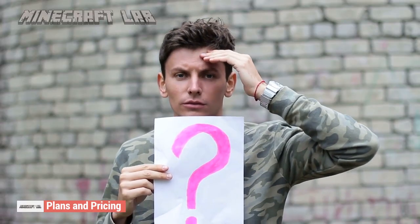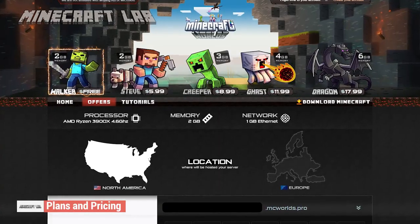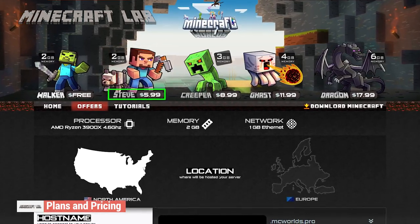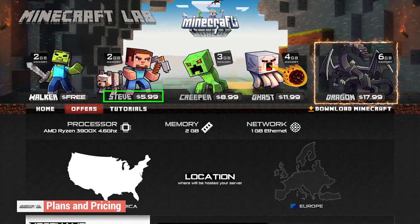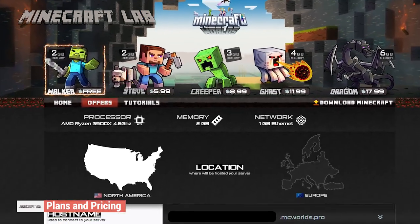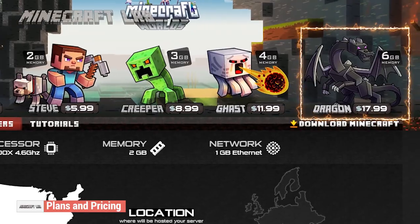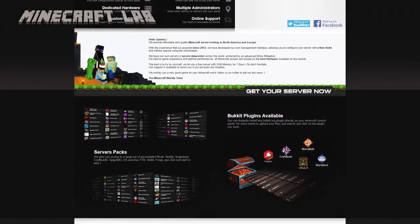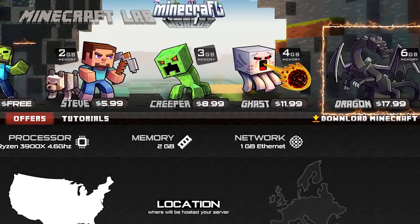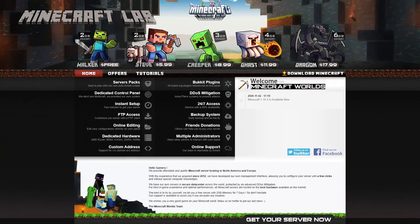So how much do you have to pay to get access to all of this? Well, it seems the answer is a lot. The cheapest plan, aside from the 2GB free plan, is the Steve 2GB plan, which costs just around $5.99. The most expensive plan is the 6GB plan, and it costs $17.99. While Minecraft Worlds' cheapest plan isn't exactly too unreasonable, their most expensive plan is probably the most expensive I've ever seen. Minecraft Worlds didn't do too badly until it got to pricing. Their cheapest plan makes economic sense, but the higher we went, the least economic sense it made. In fact, you could say that the prices Minecraft Worlds quoted were a world of disappointment.